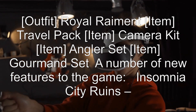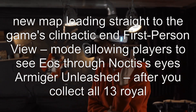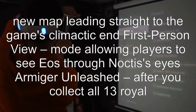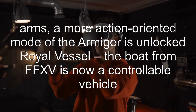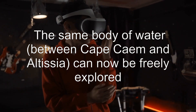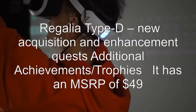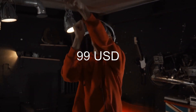It also adds a number of new features to the game: Insomnia City Ruins — a new map leading straight to the game's climactic end; First Person View Mode — allowing players to see Eos through Noctis's eyes; Armager Unleashed — after you collect all 13 Royal Arms, a more action-oriented mode of the Armager is unlocked; Royal Vessel — the boat from FFXV is now a controllable vehicle, and the body of water between Cape Caem and Altissia can now be freely explored; Regalia Type-D new acquisition and enhancement quests; and additional achievements and trophies. It has an MSRP of $49.99 USD.